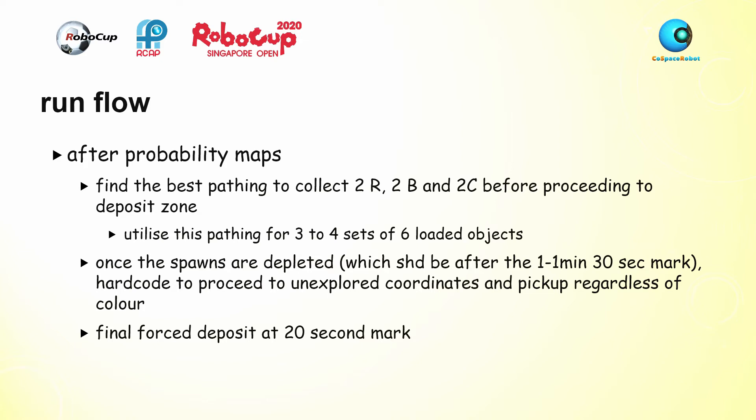This strategy will easily allow me to get to about 1,500 points. Once the spawns have depleted — around the 1-minute mark — the robot is hard-coded to proceed to unexplored coordinates and pick up objects regardless of color. This way, the robot can get some quick points at the end. The final forced deposit will be at the 20-second mark, so any loaded objects the robot is carrying will be deposited.